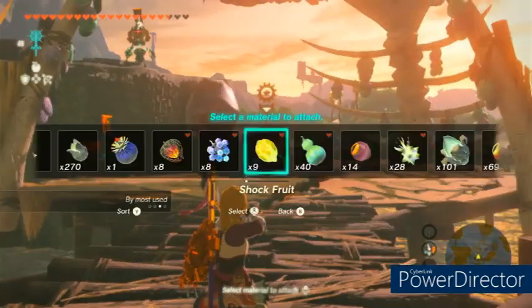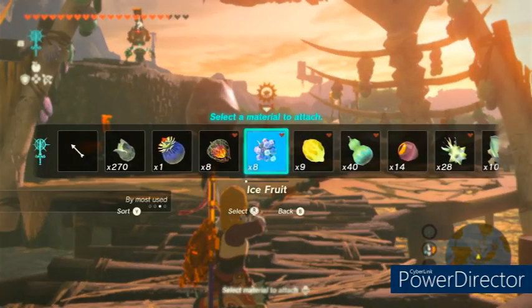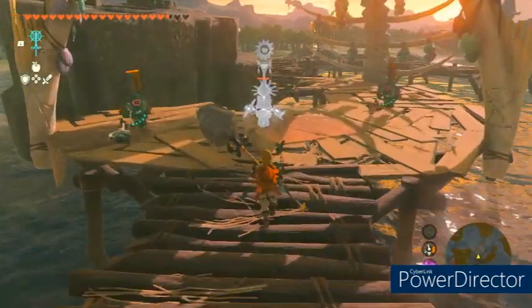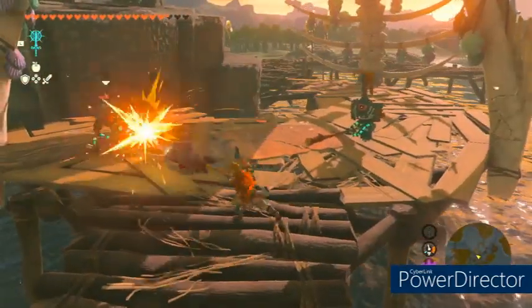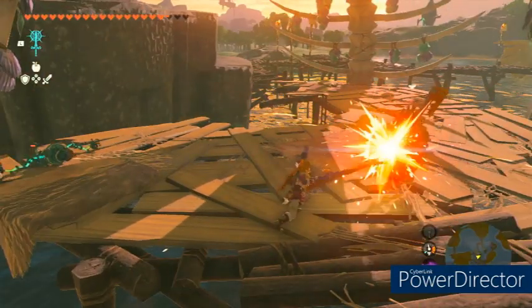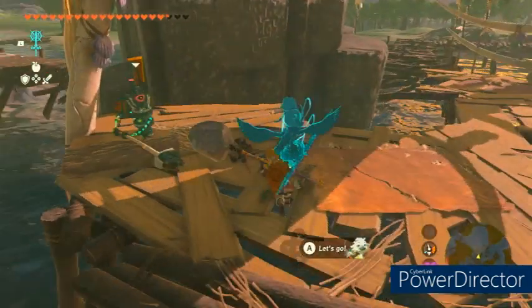Afterwards, you're also going to want to go to this rock where there's a bunch of constructs. You've got some really powerful horns here, so definitely worth hanging out here. Constructs are easily defeated by knocking them in the water, so you can do that as well.